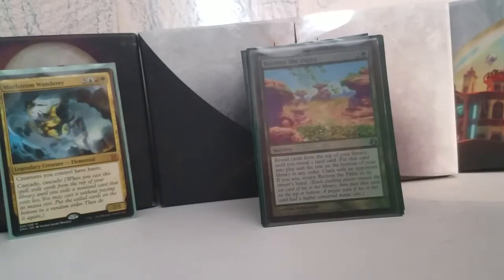My personal favorite ramp card is Recross the Paths, a sorcery from Morningtide. For two and a green, you reveal cards from the top of your deck until you reveal a land card, put that card into play, put the rest on the bottom of your deck in any order, clash with an opponent, and if you win, you put Recross the Paths back into your hand. This is the ramp card that best fits what this deck is trying to do — the deck will give me whatever land it feels like giving me, and then maybe I'll Recross the Paths again. You never know. Super fun ramp spell, super interactive. Honestly, I'd play it in most green decks just because I love it so much.